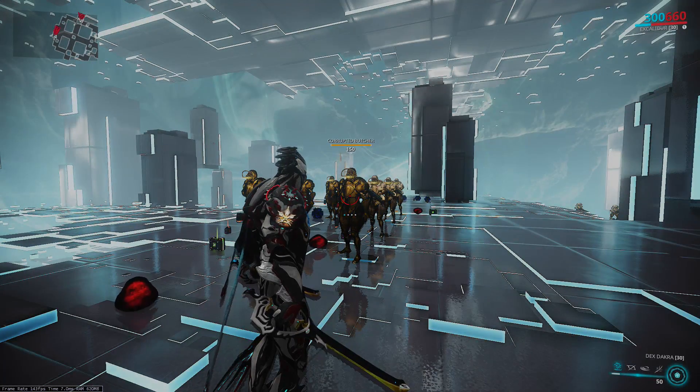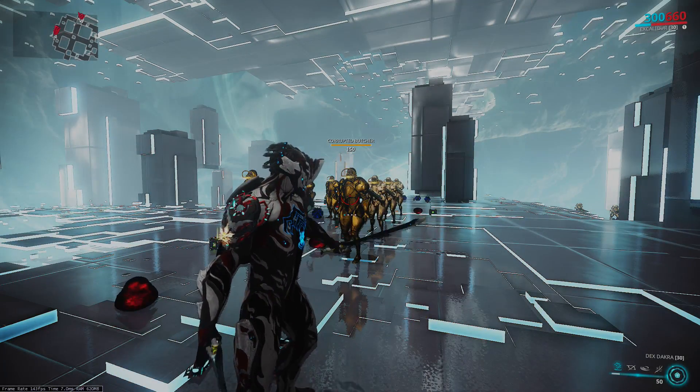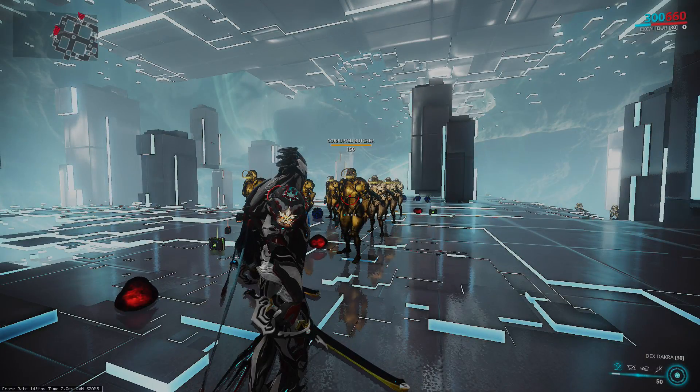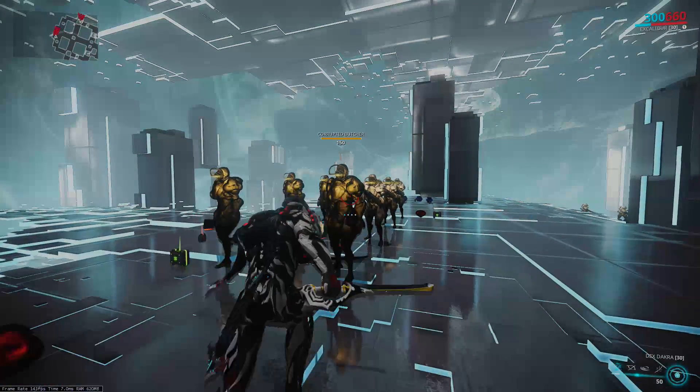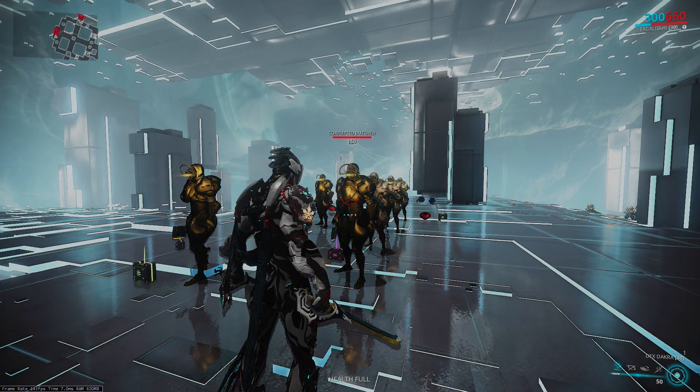At level 150, a Corrupted Butcher has about 164 armor; however, their base armor is only five. This means if you hit them with anything that does Shattering Impact, it will reduce their armor to nothing, making it very, very clear what weapons do and do not get rid of armor.